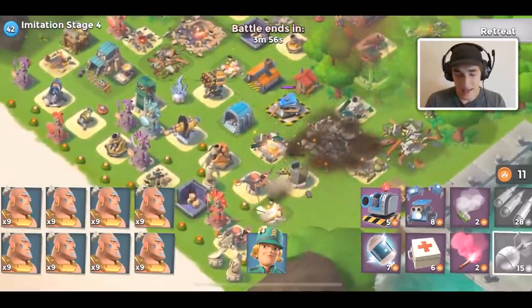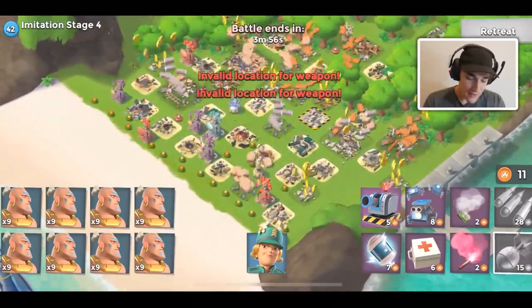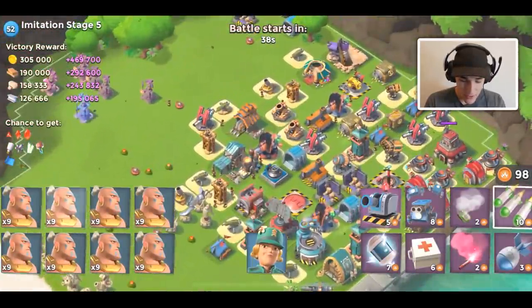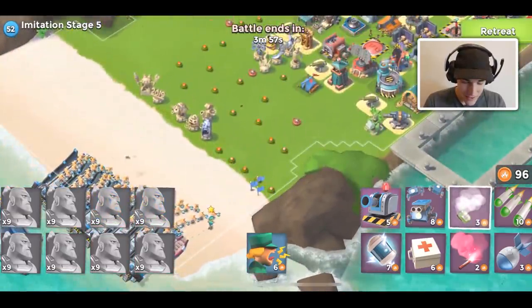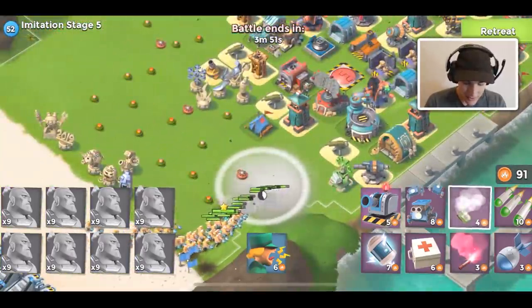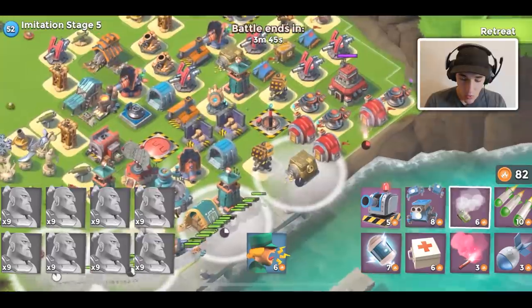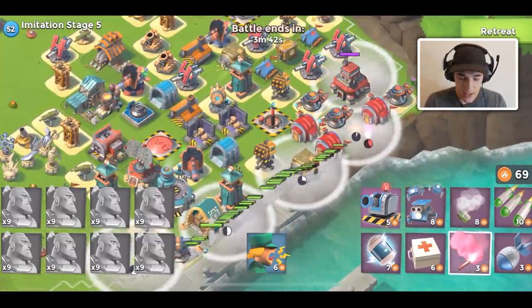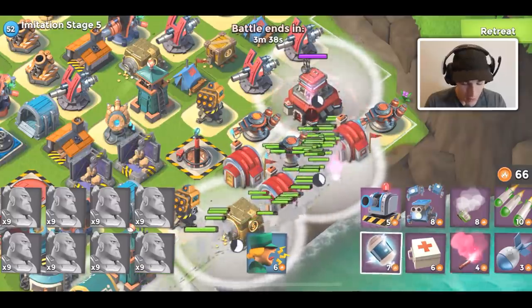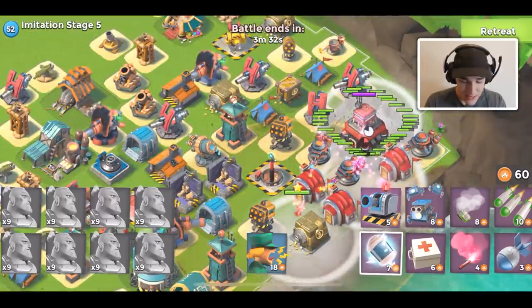I really think Imitation Game needs a rework because the current version gets kind of stale. I know some people like it, but I feel like they should have a leaderboard player for stage 7 - that would make it a lot of fun. Of course there'd probably be some abuse since other leaderboard players could attack and know how to beat it. Maybe they could pick bases from a year ago or create a similar base. I'm trying to think of ways it can't be exploited, but I guess people will find a way anyway.